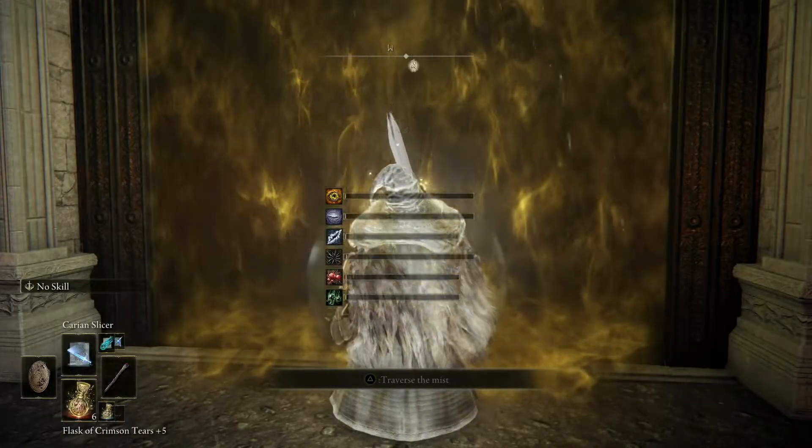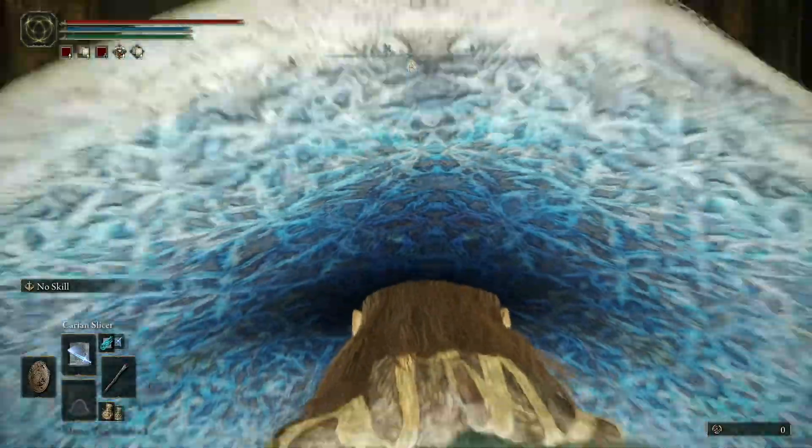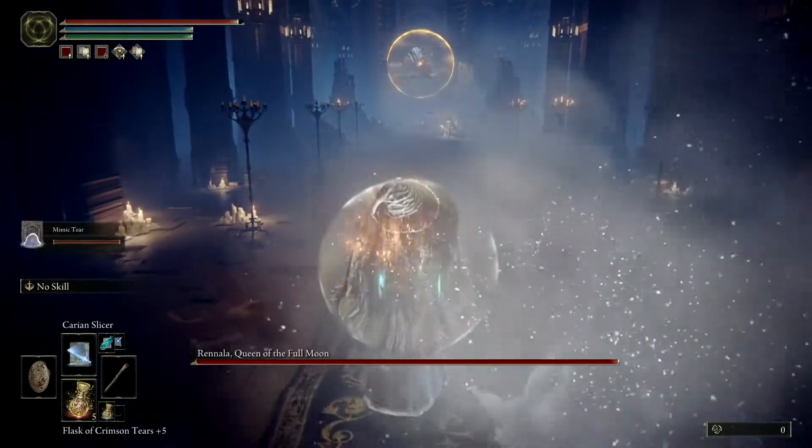Once we're at the door before going in through the mist, I would take any potions that could help us dealing more damage or giving us more health, whatever it is.